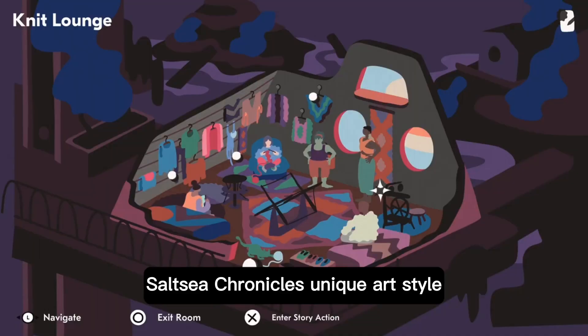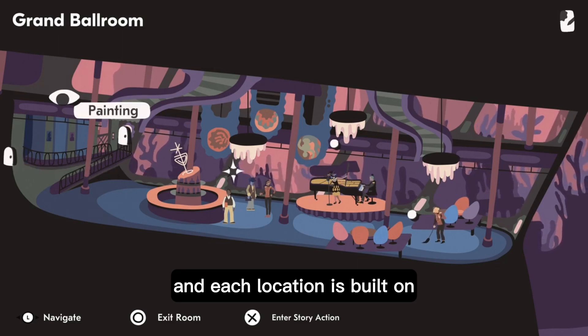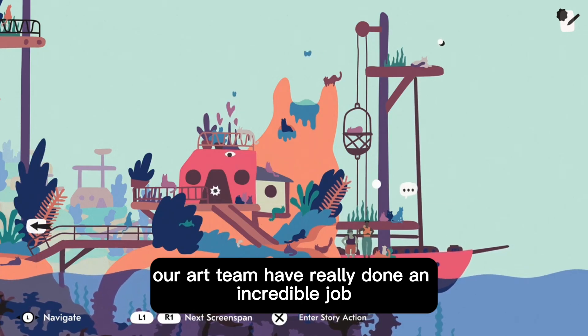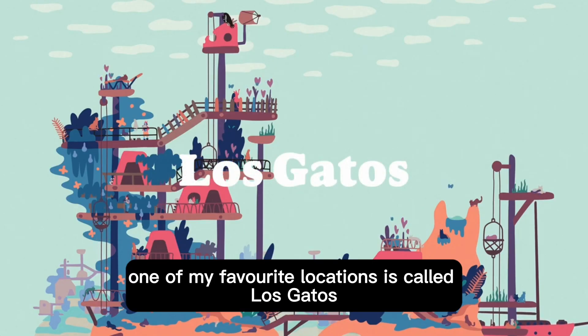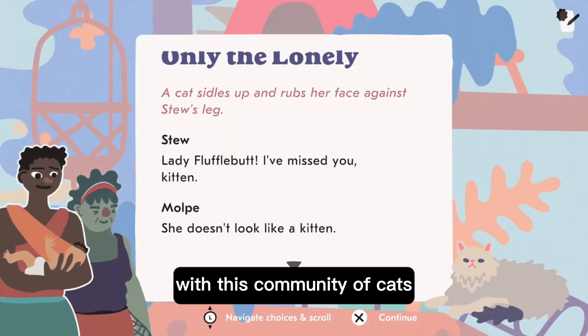Salt Sea Chronicles' unique art style is brought to life by beautiful animation and each location is built on the fragments of this world that came before. Our art team have really done an incredible job. One of my favourite locations is called Los Gatos and on that island, the people there live symbiotically with this community of cats.